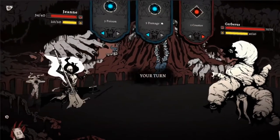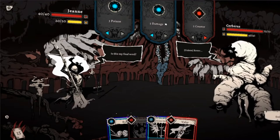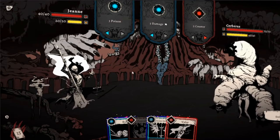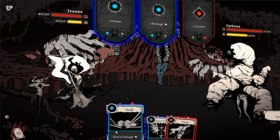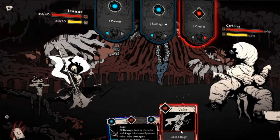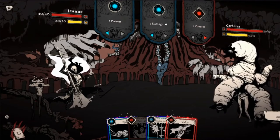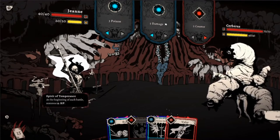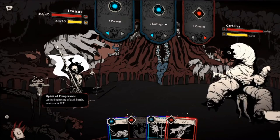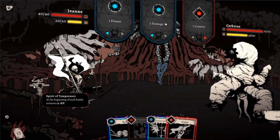Cerberus. Alright, this is Cerberus. I thought Cerberus was a dog with three heads — in Dante's Divine Comedy, obviously it isn't. Gain two rage, and he's gonna counter. Five damage, one poison. Look at this background! Look at the guy with the Spirit of Temperance — at the beginning of each battle, restore 12 HP. Because I got that — he follows you and just shows up at the battle there. I hadn't noticed that before.